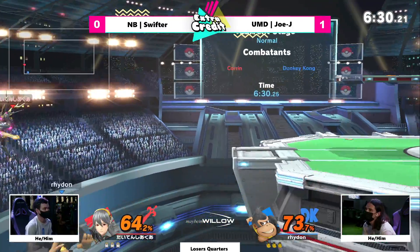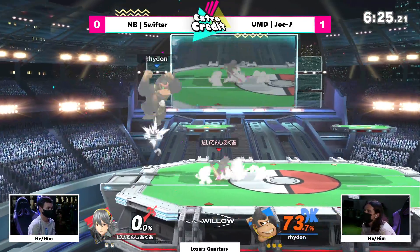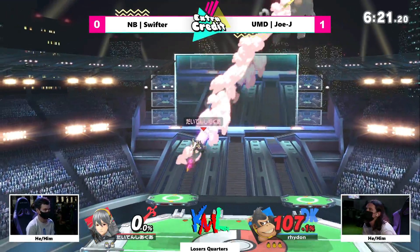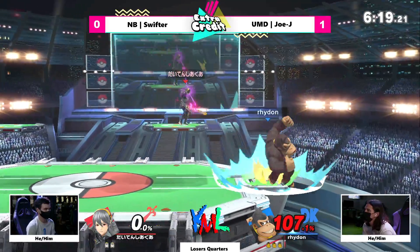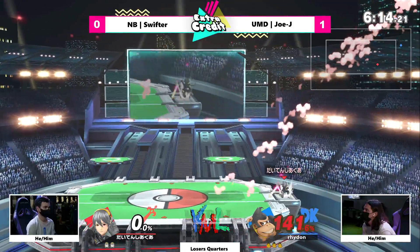Just playing a bit of footsies with that back air — it's a good fast option. Not going to get the sweet spot, but that's enough to take Corrin's jump, and that is a first stock going to JoJ. These up-airs now — JoJ doing a very laggy forward-air to get back down. Just throwing out all the super armor he can, but unfortunately not going to get caught. Shield break not going to take it, especially even at 140% — Donkey Kong is so heavy.